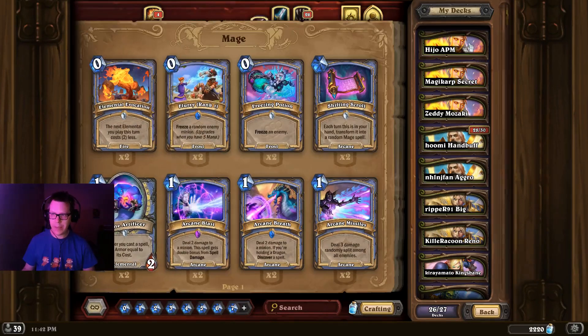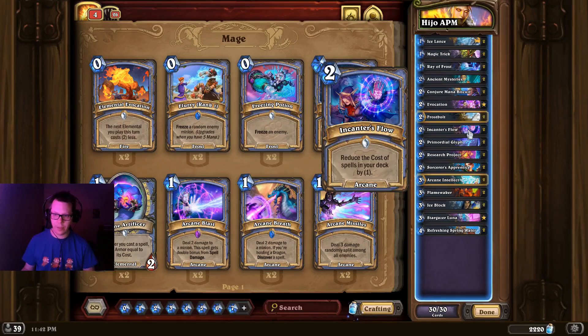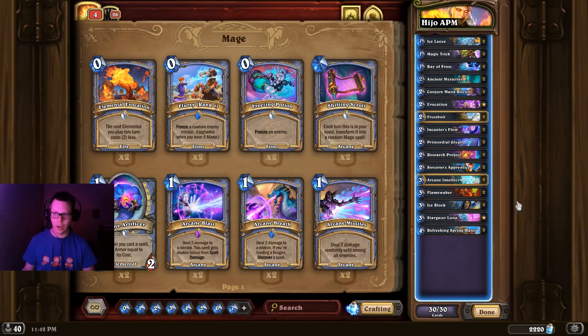We start with APM Mage. APM Mage is a little bit like Quest Mage but it doesn't run the quest. It has a very heavy draw engine, it has Encanter's Flow to discount the spells in your deck, and you basically kill your opponent with Flame Wakers, Sorcerer's Apprentices, and a whole pile of spells.